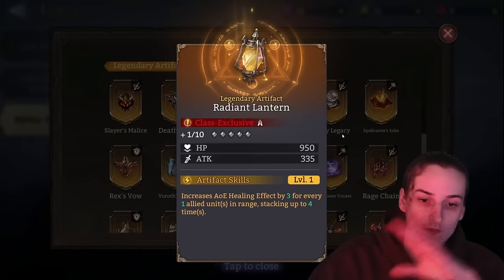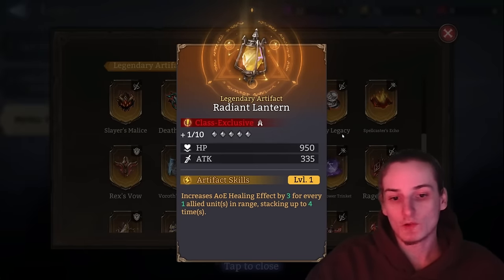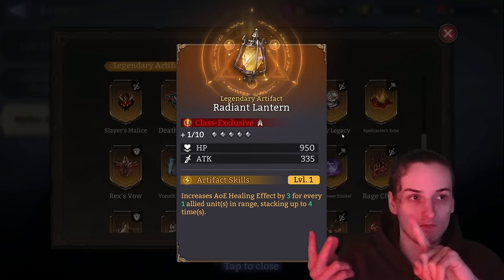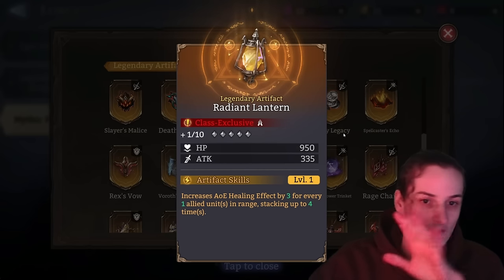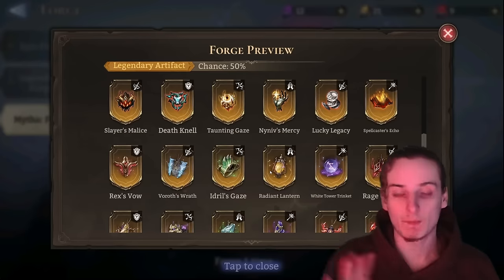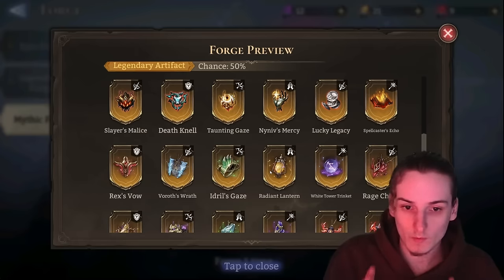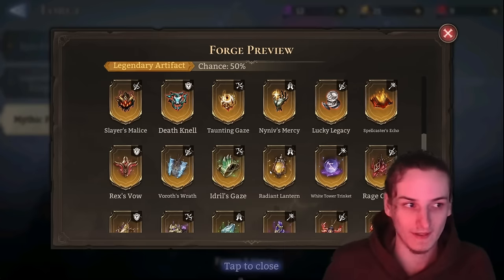Radiant Lantern is something you could equip on your AoE healers — for example, Elo, Helyn, Midan — so just keep a copy. As a general tip: there is no need to upgrade healer artifacts. Every piece of content in the game is possible with healer artifacts at maximum plus 10.